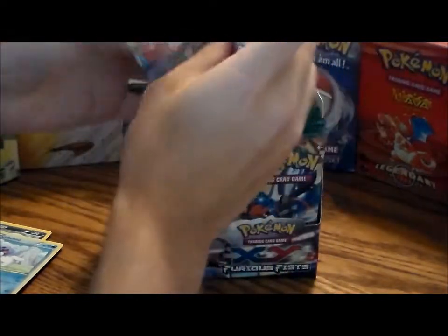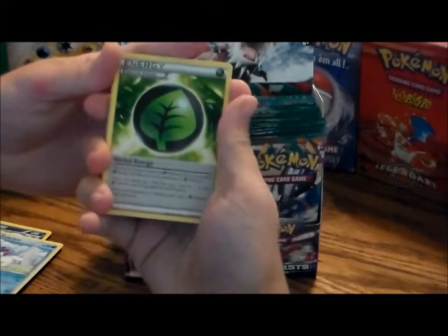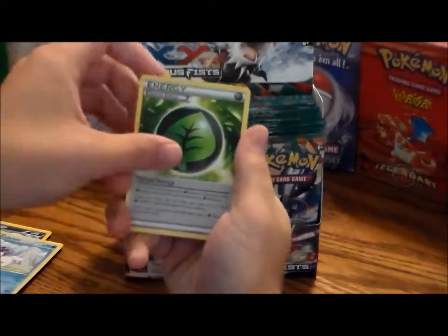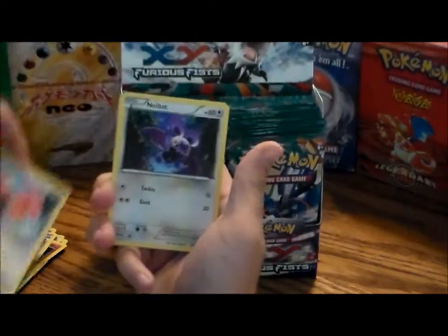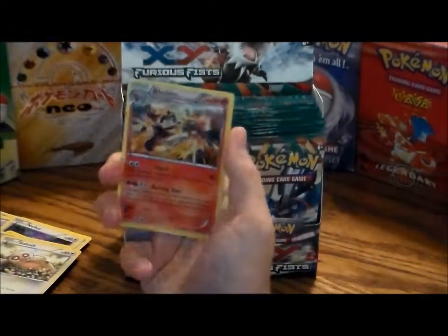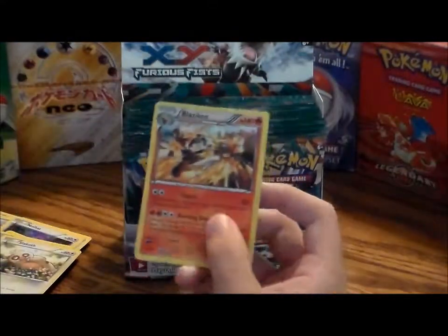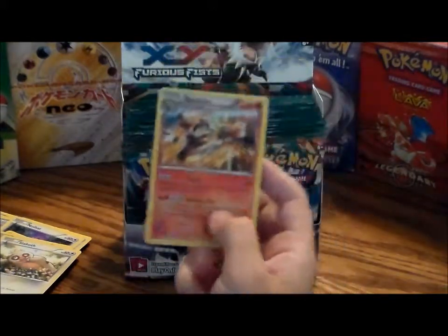Mega Heracross and stuff on the packs. One, two, three. Whoa — a Herbal Energy, never seen one of these before, it's pretty cool. A Clefable Fairy, a Maintenance trainer card, Lickitung, Noibat, Trap-in-a-Pinch, Slack Off, a reverse hollow Minun, and a hollow Blaziken. I never had a Blaziken because I missed that whole series — very nice, 140 HP, pretty kick-ass, good artwork.